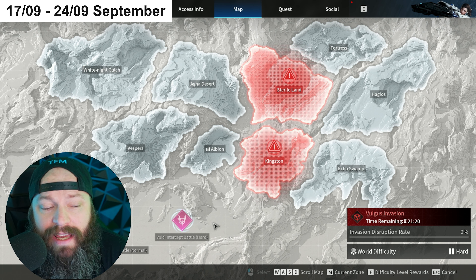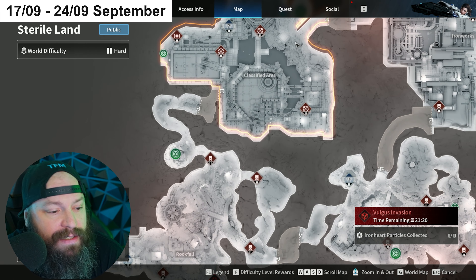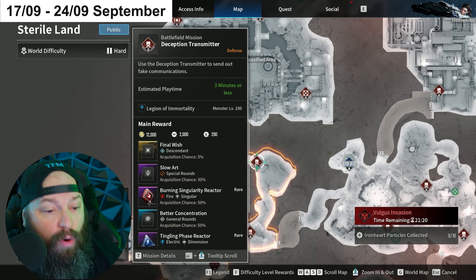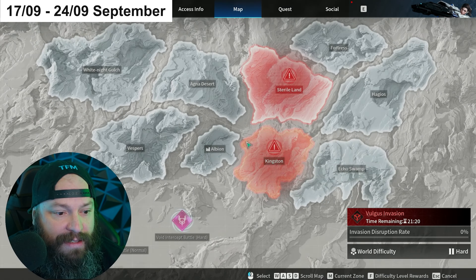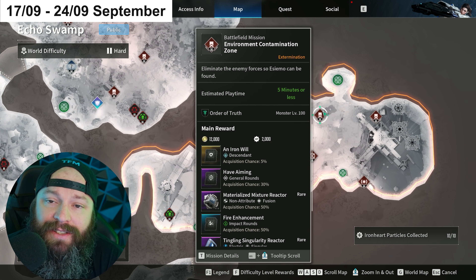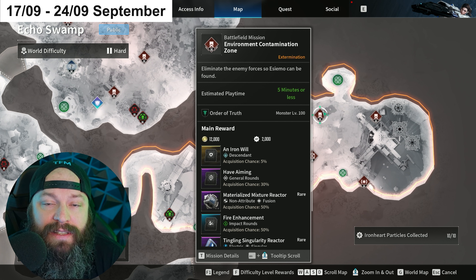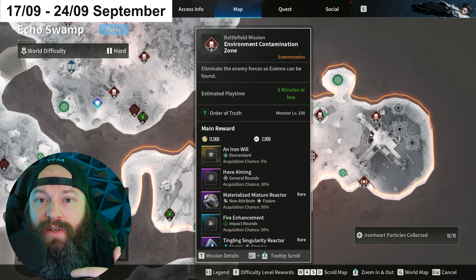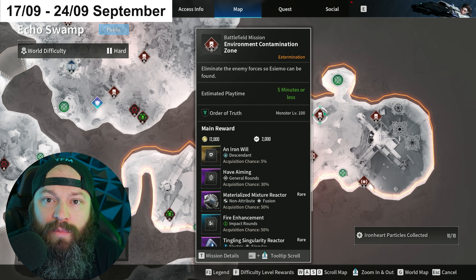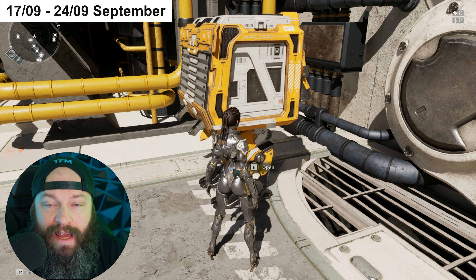What I mean by high density areas - areas where you can get the maximum amount of reactors - can be something like Sterile Land doing Anticipated Ambush Point, or something like Echo Swamp doing Environment Contamination Zone. Both of these are very short missions with a decent amount of enemies, and you can farm them very fast with a character like Bunny, giving you a huge amount of reactors.